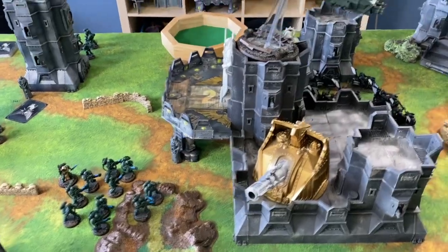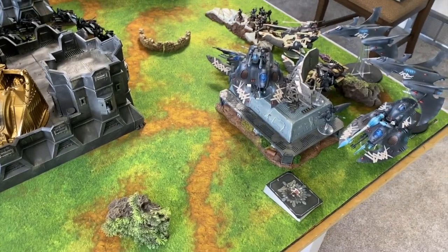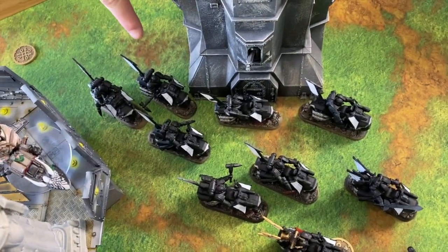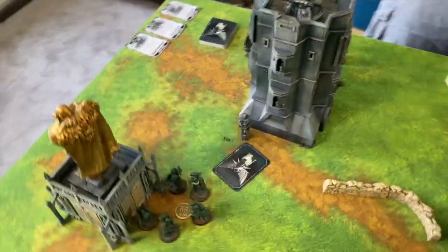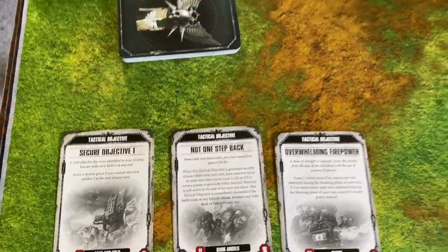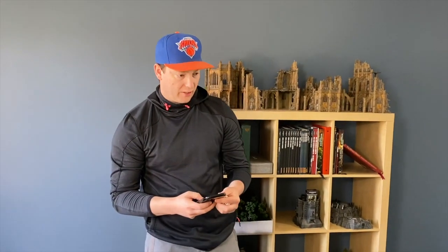Dark Angels movement, shooting — no psychic because why bring mind bullets when you're mediocre at them. At the end of Dark Angels movement: the Hell Blasters jumped forward a bit heading toward the castle. I used the Raven Speed stratagem — these guys advanced up and can still shoot without penalty. With Samael, Ravenwing get re-rolls so the advance penalty isn't a big deal. The Intercessors both stayed back for objective control. I drew Overwhelming Firepower, Not One Step Back — really good — and Secure Objective One, which is sitting directly under a Wave Serpent.